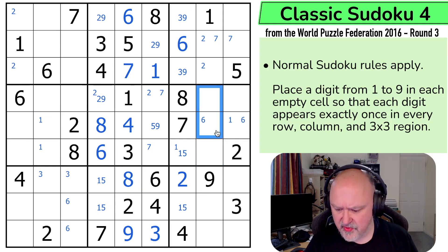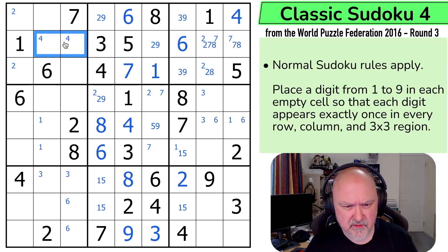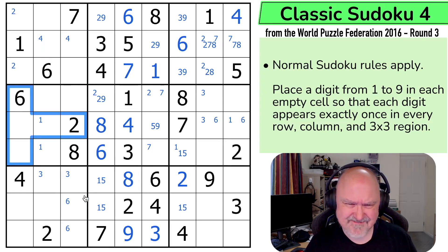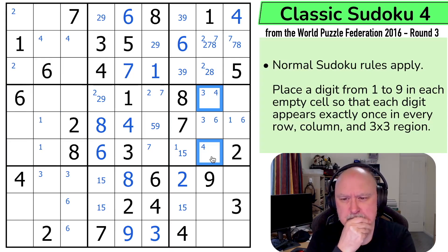Which puts 3 in one of those two. So these are 2, 4, 7, 8. And that can't be 2, 7 or 8 — that's a 4. And these are 2, 7 and 8. That one can't be a 7. That one can't be a 2. The 4 here lines up with the 4 here, putting 4 in one of those two. 4 is not in any of those or there — 4 is in one of those two. That's not doing much. Or it could be doing a lot, but I'm not seeing it yet.